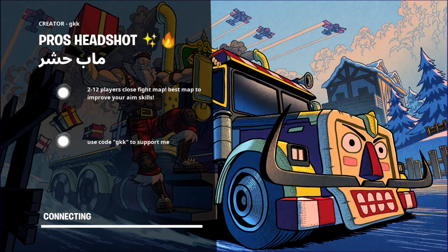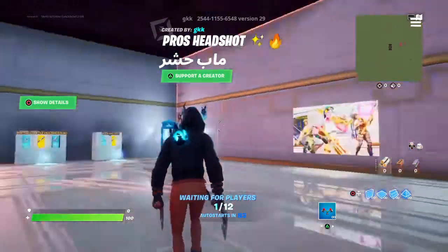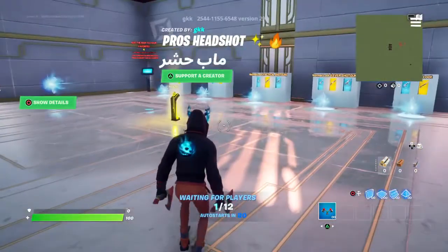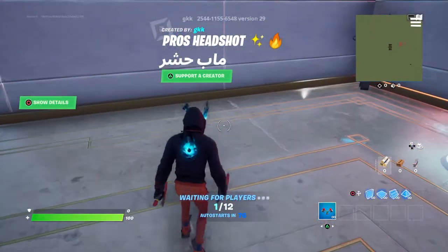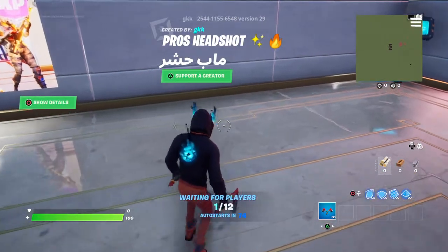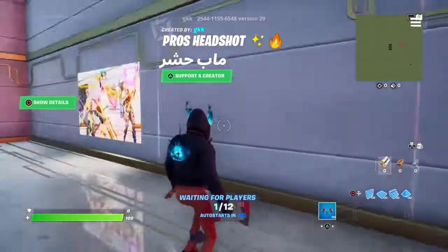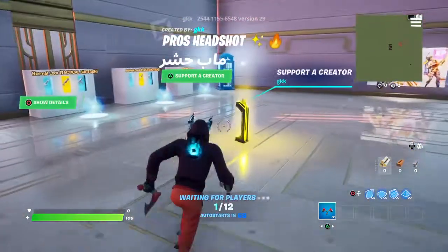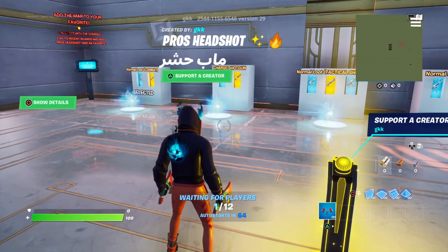Just open up this game. The creator name is GKK, as you can see. And the island code is 2544-1155-6548.